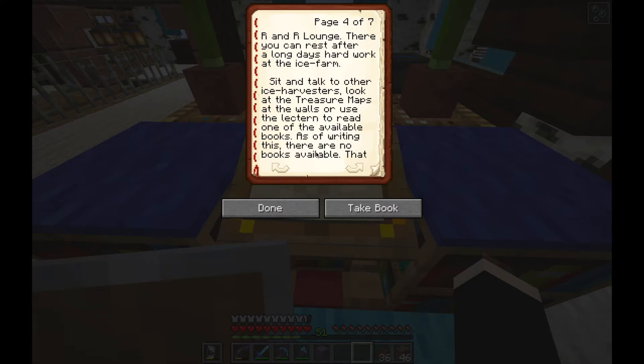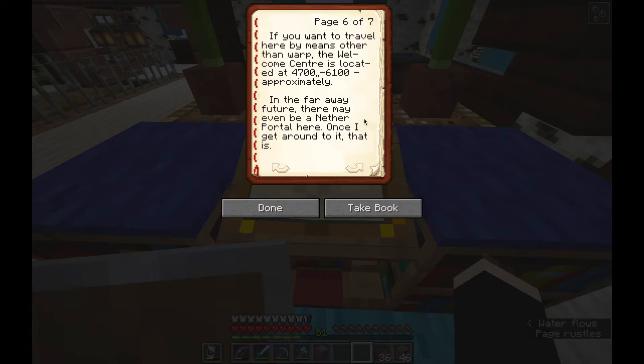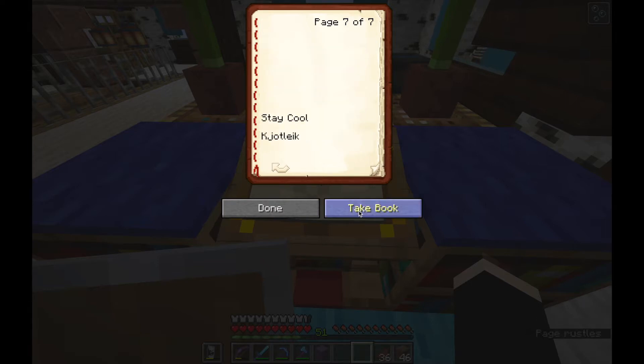There you can rest after a long day's hard work at the ice farm, sit and talk to other ice harvesters, look at the treasure maps on the walls, or use the lectern to read one of the available books. As of this writing there are no books available — that will change in the future. When you get tired, you go to sleep in one of the beds in the guest quarters. Once the sun rises you can go harvest some more. The welcome center is located at 4700, -6100 approximately.